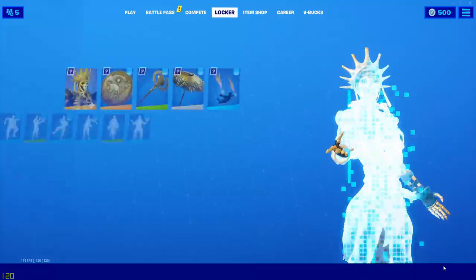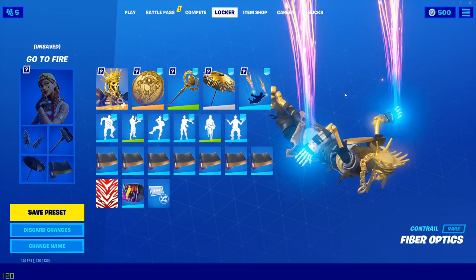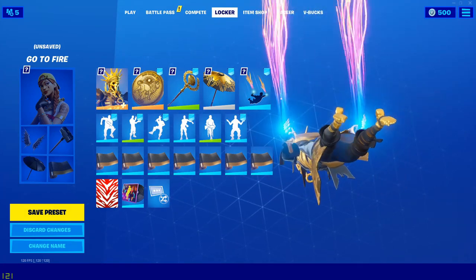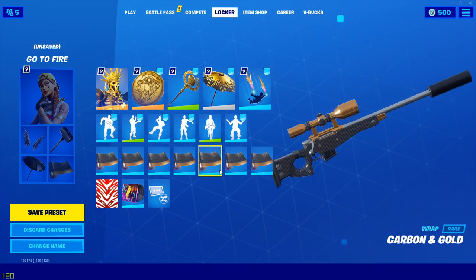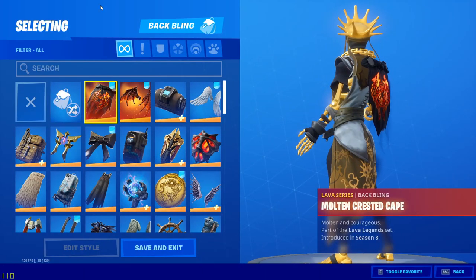This is the classified glider for this season — Chapter 2 Season 2. It didn't look too good, but I don't know, it just looks good to me. Then we got the carbon and gold wrap. All right, let's do it.